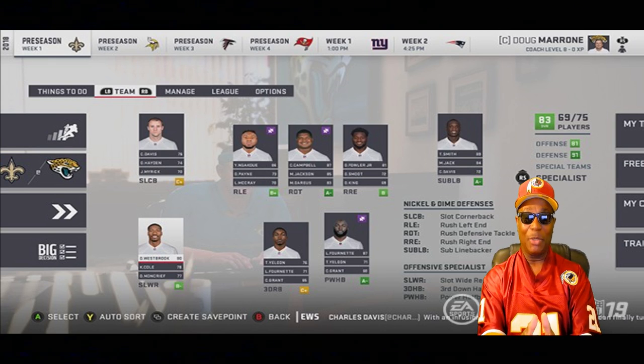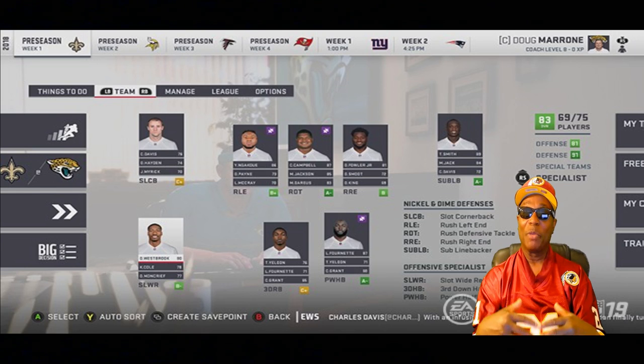For example, if you have a defensive tackle whose archetype is a run stopper but he's not a good pass rusher, on third down you bring in your rush left end, rush right end, or rush defensive tackle instead. This is great stuff — it makes playing football more immersive, more realistic, more exciting, with more replay value.